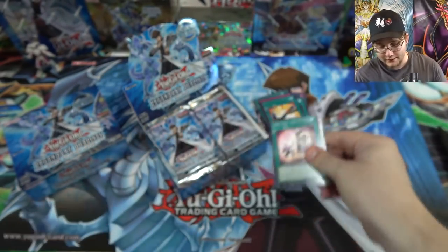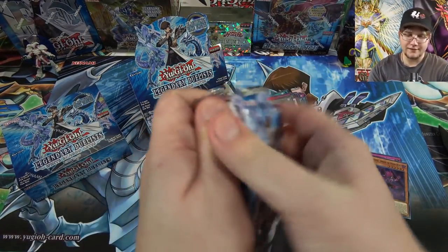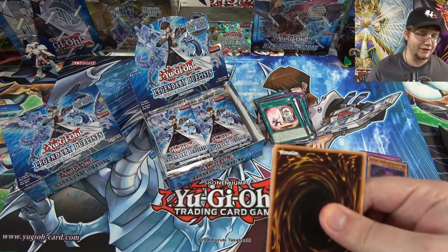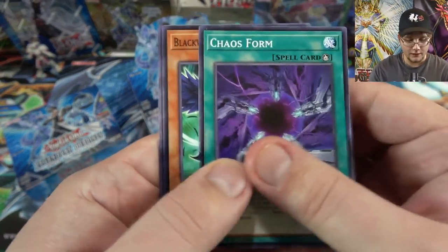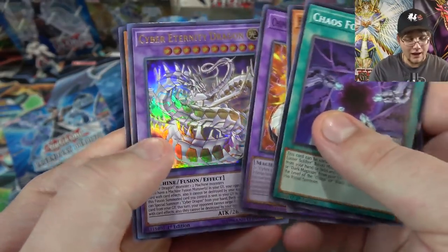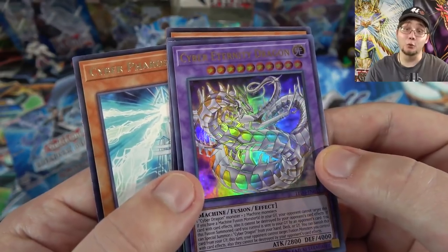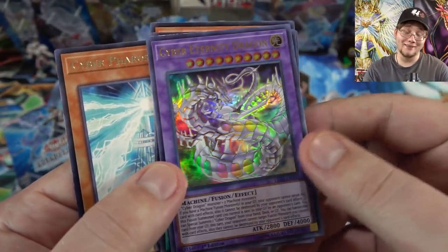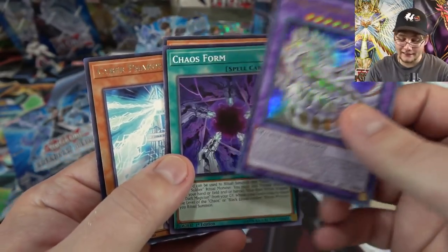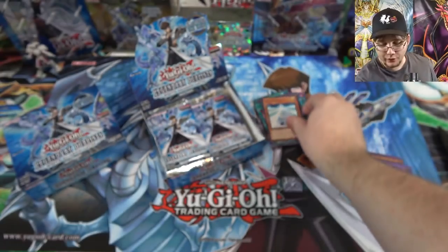Romantic Terror again. Sometimes with these boxes you can get multiples of the same ultra rare and super rare. Chaos Form — that's pretty good. And here's the Cyber Dragon fusion again; we got one of these last time. It looks really cool, I love the artwork — it is Cyber Eternity Dragon. He's one of our ultra rares from last time, and looks like we got him again. Cyber Pharos.